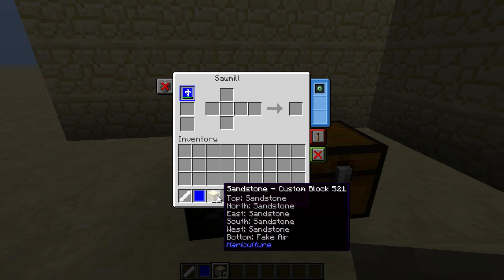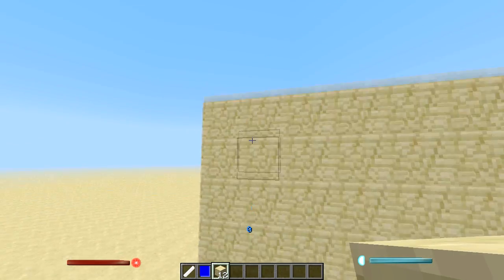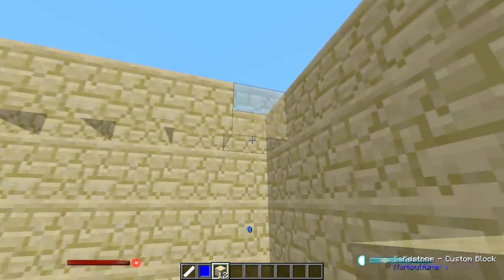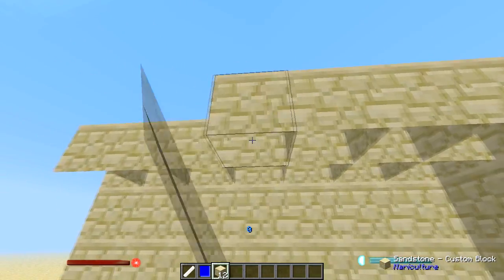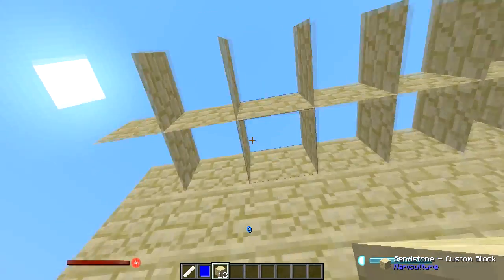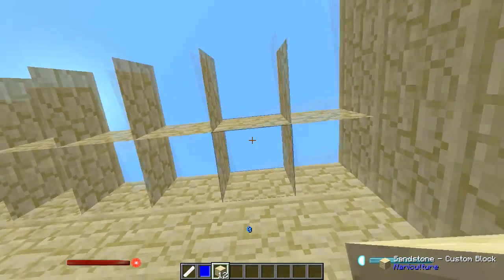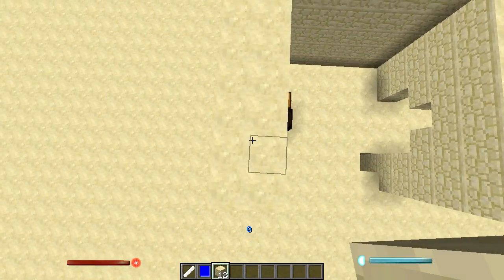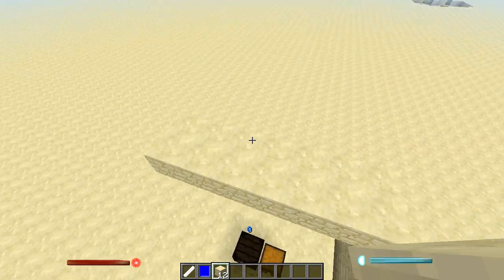Normally you get six blocks out because you put six things in, but with the ethereal upgrade you get 12, which is very cool. The top is sandstone, north is sandstone, south is sandstone, east, west — everything is sandstone. The bottom is fake air, which means if I go up here, I can put these blocks in. From below you'll notice very unique properties, but from the top it is totally opaque.